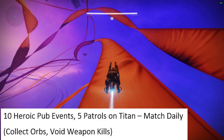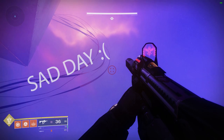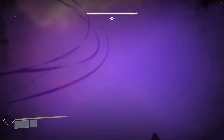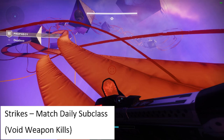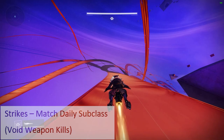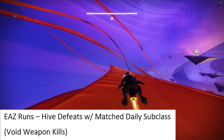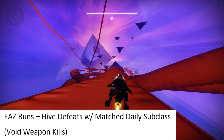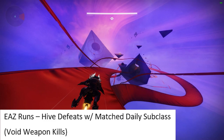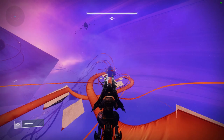Luckily for Warlocks, the Contact public event is happening on Titan right now, so it should go pretty quickly with some decent rewards. After completing that, dive into the strikes playlist, match the daily subclass again, and work on void weapon kills. This is a great place to grind out weapon kills, get elemental orbs, and flush out your gear. Once those are done, dive into the EAZ again, focus on getting Hive defeats with the matched daily subclass, and work on void weapon kills. If you still need cleanup after all of that, dive into a lost sector.